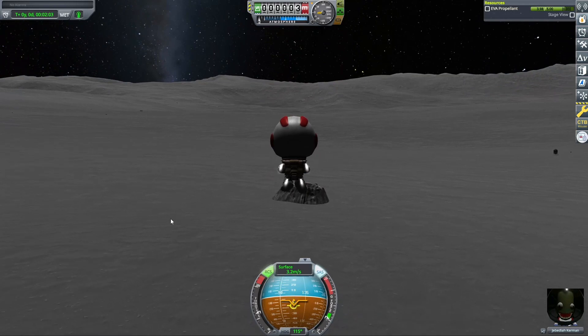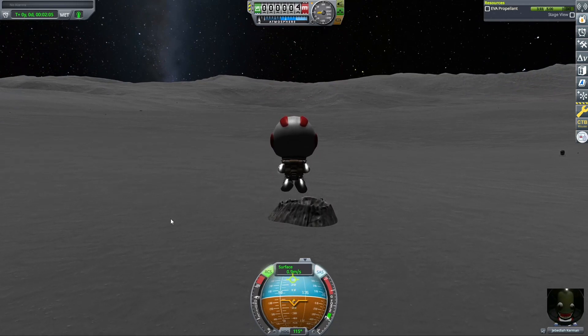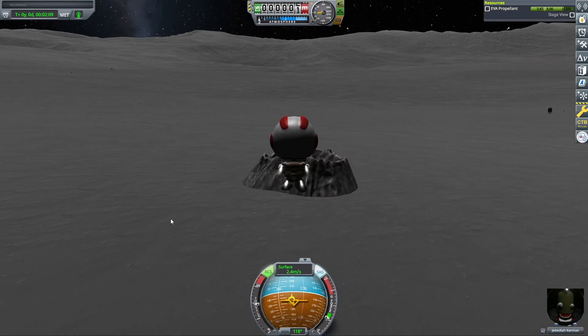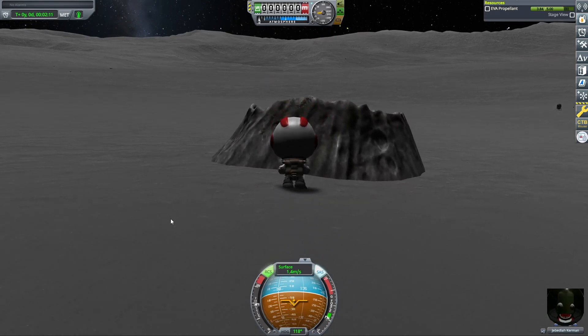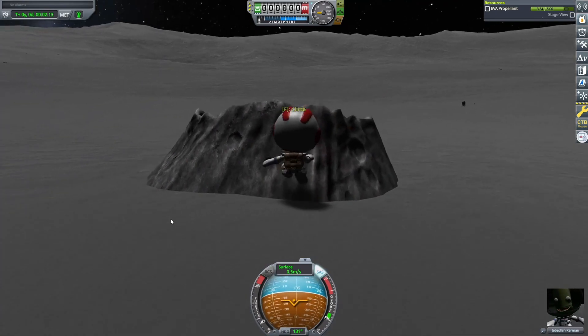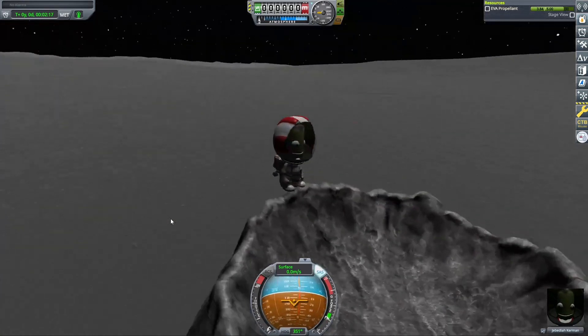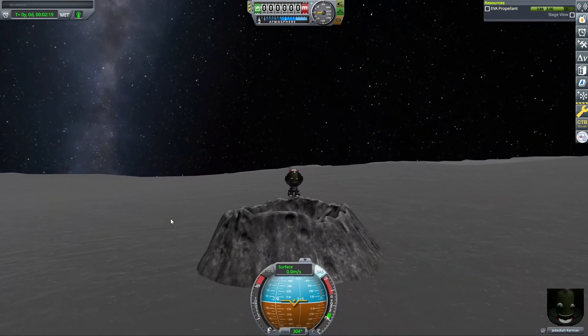Here he is at the ejecta crater formation. Now that we are on this Mun crater we can firmly say we have the high ground on the Mun.